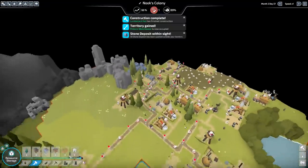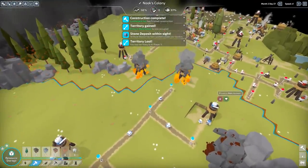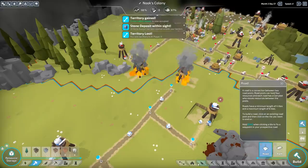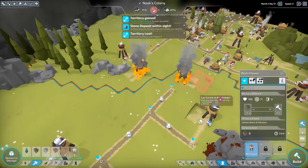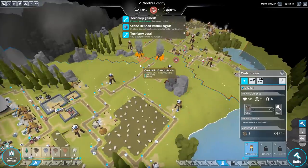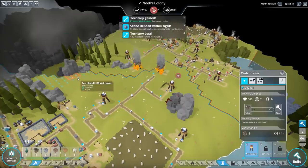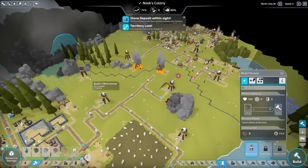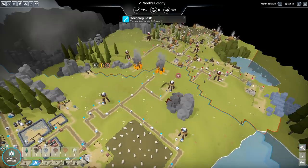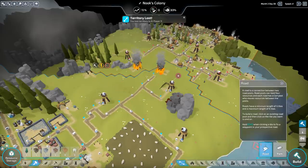Oh! We did it! We got it! Oh no! They burned my watchtower! Okay, let's build another one. Wait. I can't build over here — too near other military. I can build over here. We'll stash it in as far, as close as we can get it, right over there. Okay. We got a road back there.